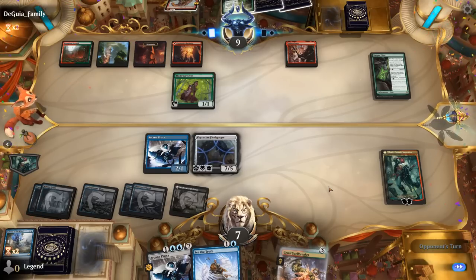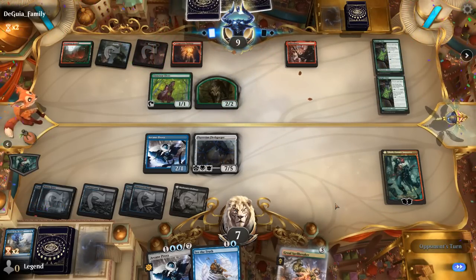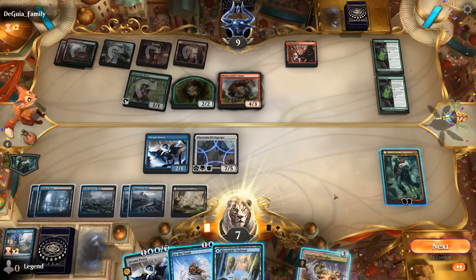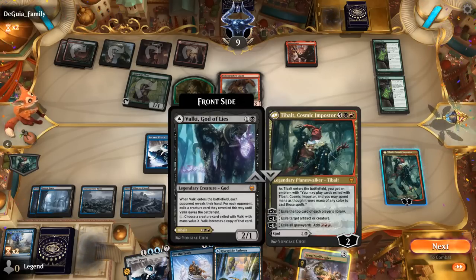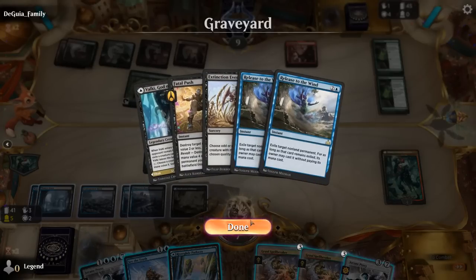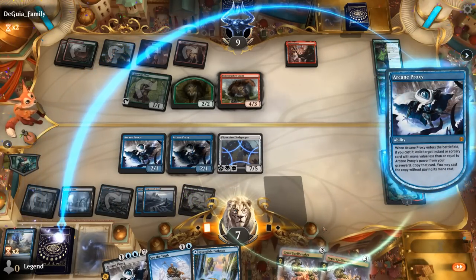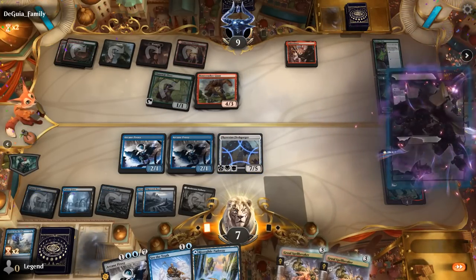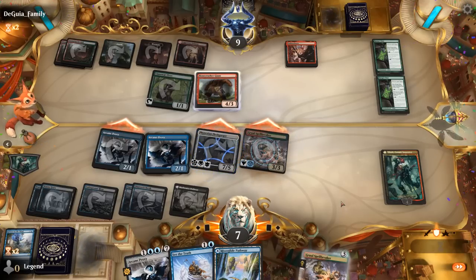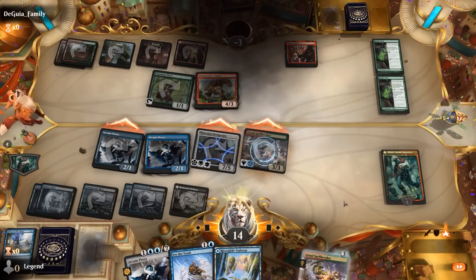Opponent doesn't have a great double block on Fleshgorger. Tybalt wants to plus. Arcane Proxy could also get back Fatal Push to kill the Wolf token — we can play one from Exile. Maybe play Hasty Spellbreaker, and that might be game here. Attack with all and our opponent should be taking at least nine damage. That was a pretty clean game overall. Despite getting Ember Cleaved in the face, our synergies were still good enough to get us there.